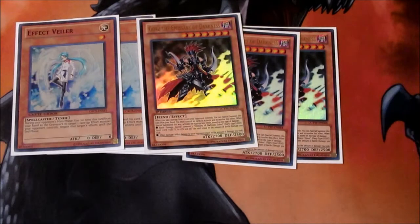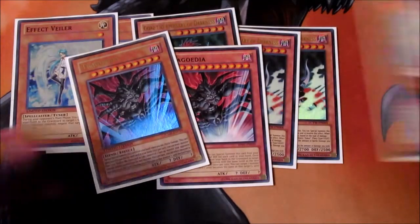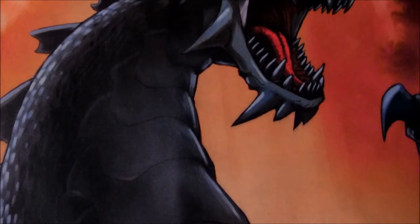Three Gorz — it's always good to have three, you never know what's going to happen. Two Tragoedia and two Honest — self-explanatory. That's it for the hand traps.